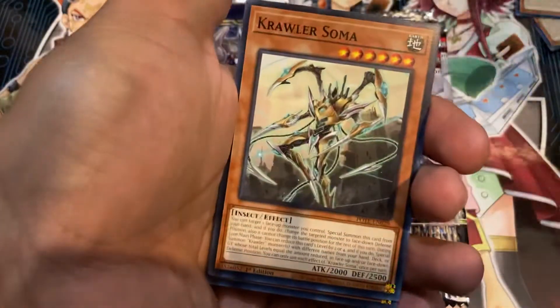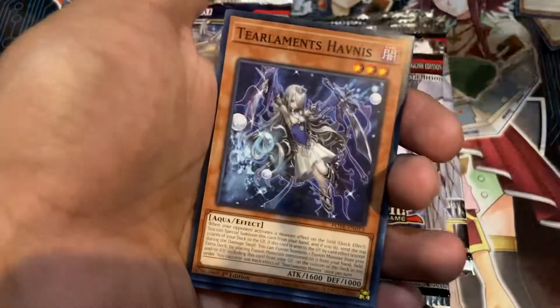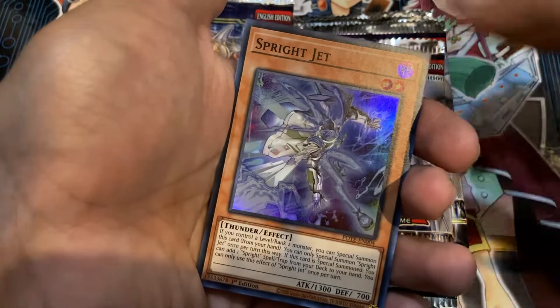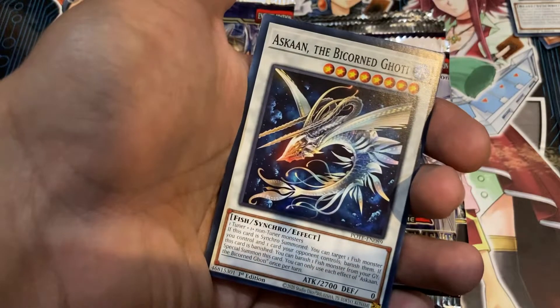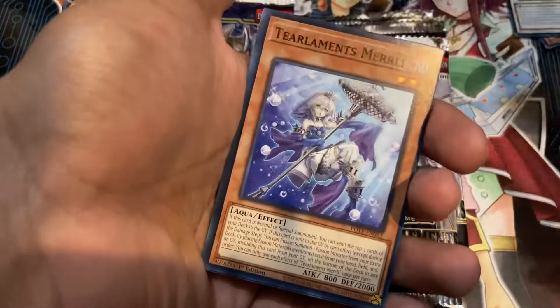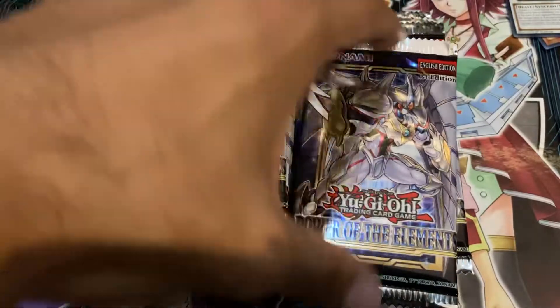Ravenous Vendred, Crawler Soma again, Merry Melfis — excellent, put that to the side. Tier Elements Havness, Sprite Jet — nice. Eskund the Bicorded Goatee, Memesis Elephant, Tier Elements Merrily, and another Goatee card — nice.